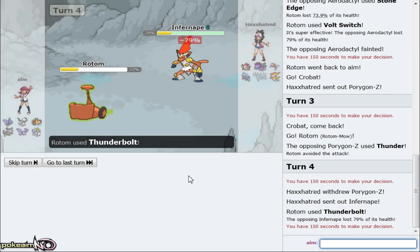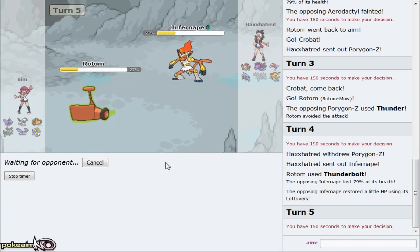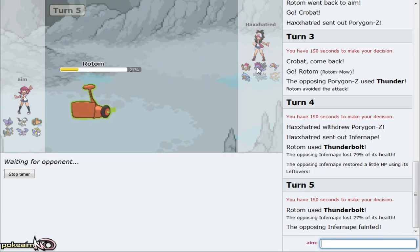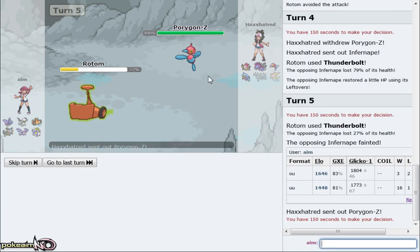I'm gonna sack my Rotom right here - I don't want to risk him being scarf. I can afford to go out into my Crobat after as he unfortunately misses a Thunder. I can just go for Specs Thunderbolt if he wants to stand and go for Thunder again - that's fine. Either way, Specs Thunderbolt is a 2KO, and something goes in front of Ape. It's a leftovers variant - very interesting. I'm just gonna 2KO with the Thunderbolt.